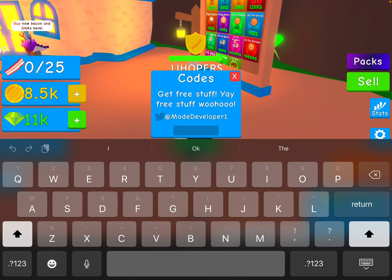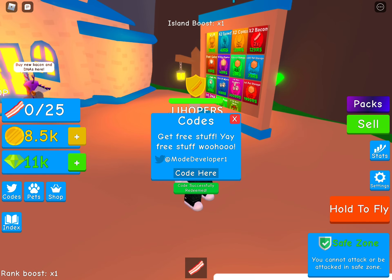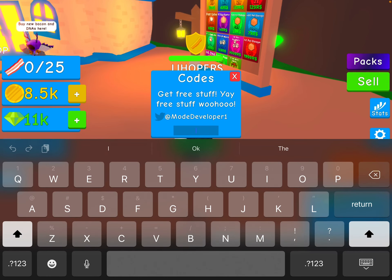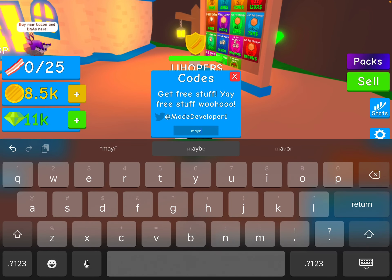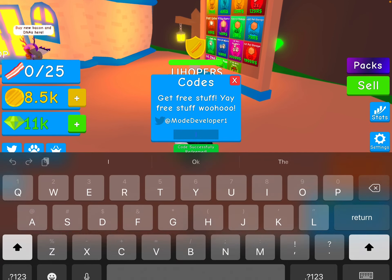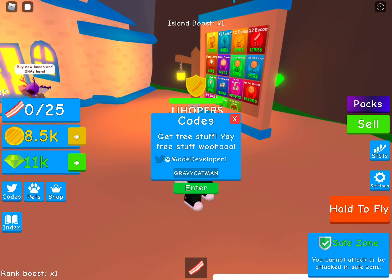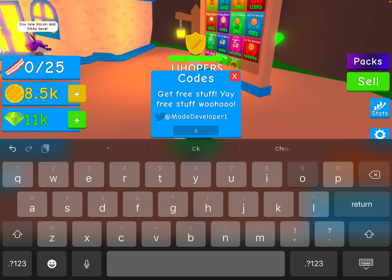Then you have the code flamingo - make sure you guys do put in the one there. Next you have the code may rush art. Then you have the code gravy cat man. And finally guys, you have the code cookie boy, just like this guys.